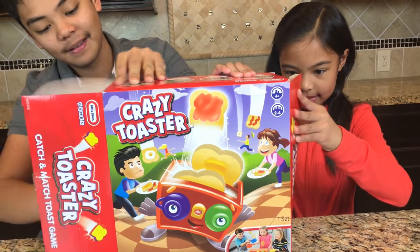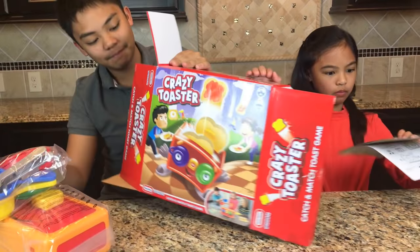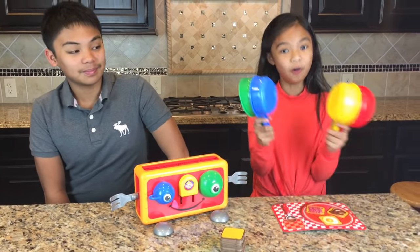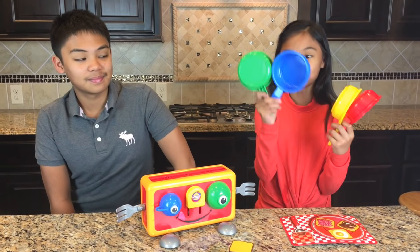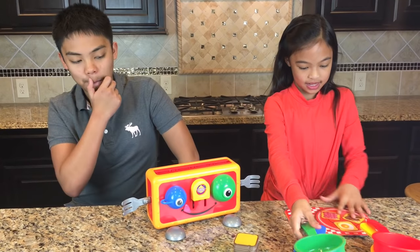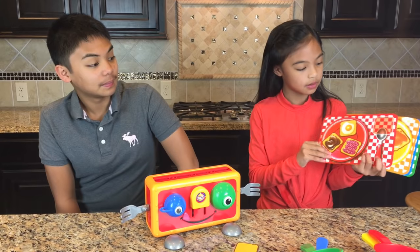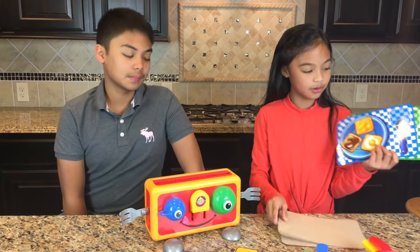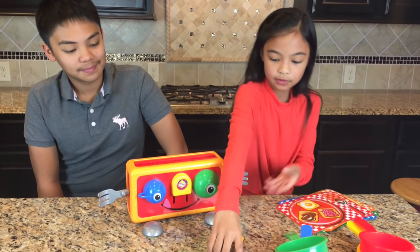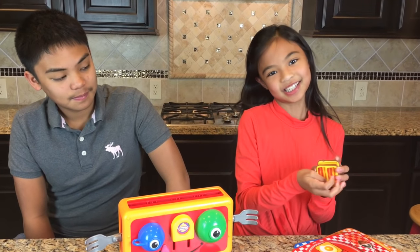We have four pans in different colors — green, blue, yellow, and red — and we even have plates with different toast on them. There are also spoons in red, yellow, blue, and green. We even have 40 toast pieces with many different things like bacon.